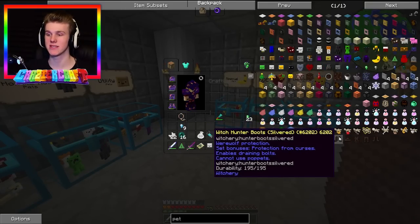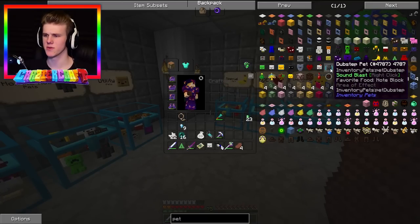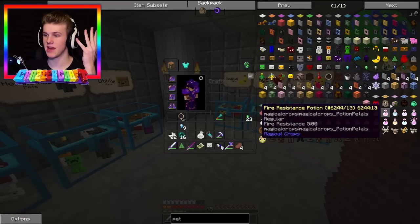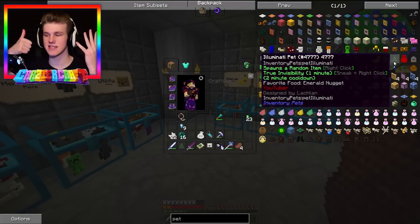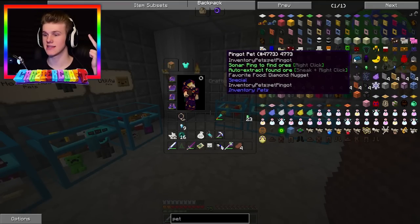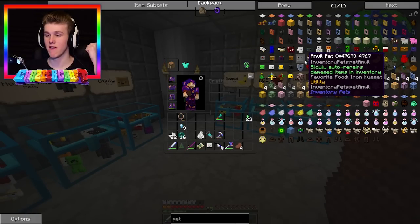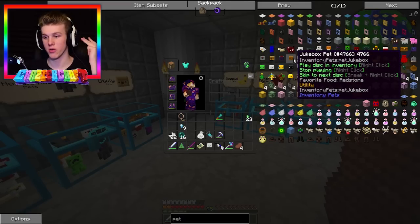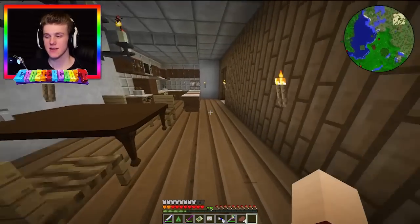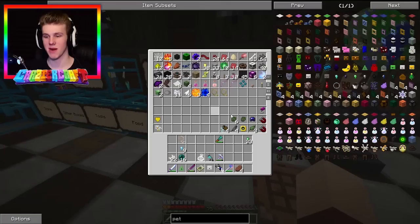Let's count total missing pets. Dubstep pet, moon pet, heart pet, shield pet done, black hole pet, slime pet - that's six. Loot pet seven, quantum crystal eight, ping it nine, micerson ten, publishes count eleven, anvil twelve, jukebox thirteen, iron golem fourteen - so fourteen pets total still missing out of everything. The black hole is going to be the biggest drag, I won't lie.